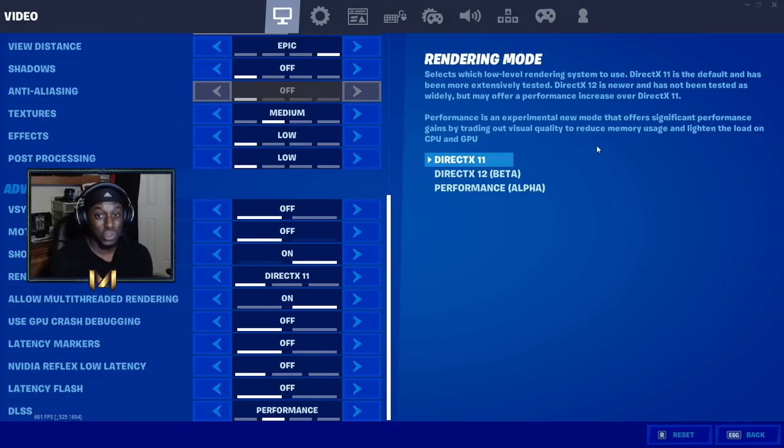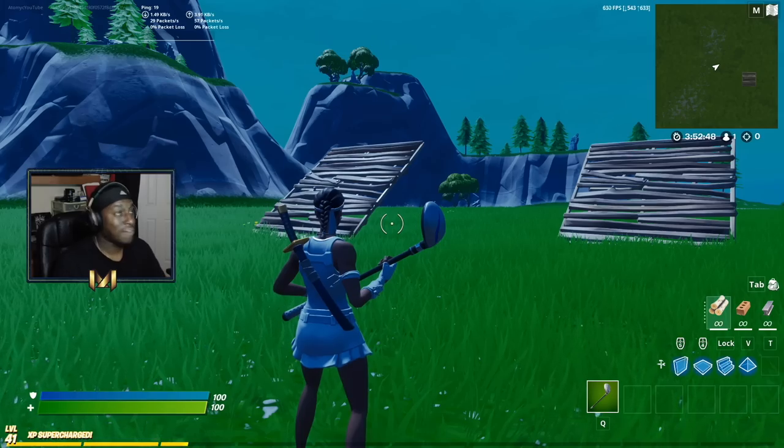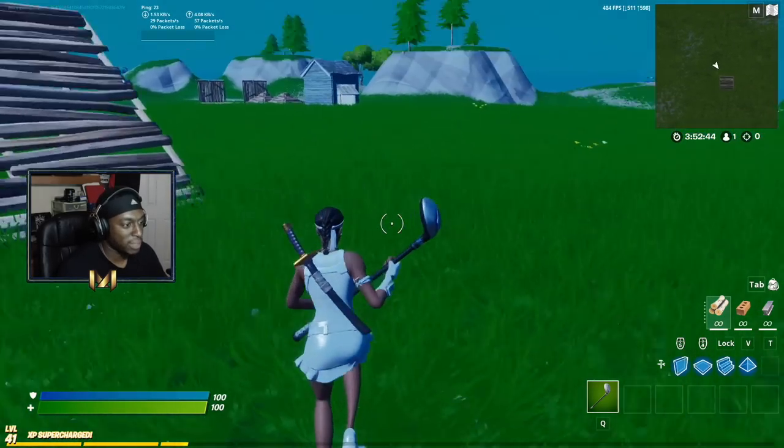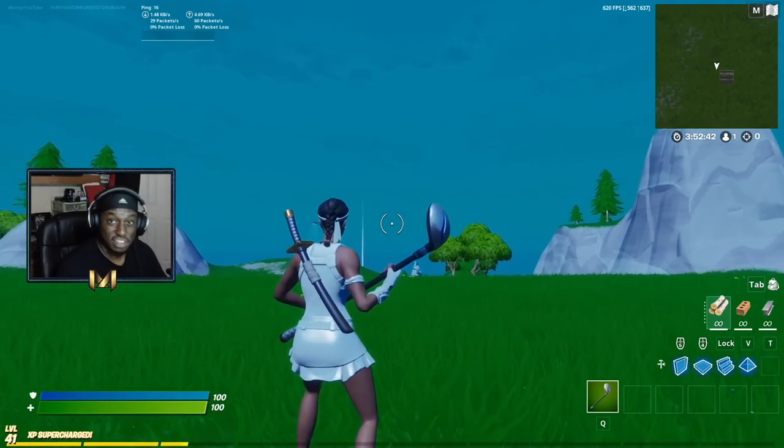We're going to hop into Creative so I can show you exactly how it looks regularly versus in performance mode. You're going to see that this is what we've been talking about — mobile style graphics, worst graphics on the system in order to boost performance. So have a look at this: we are currently on DirectX 11. Look at how crispy the builds look, the grass — pay attention to my character.